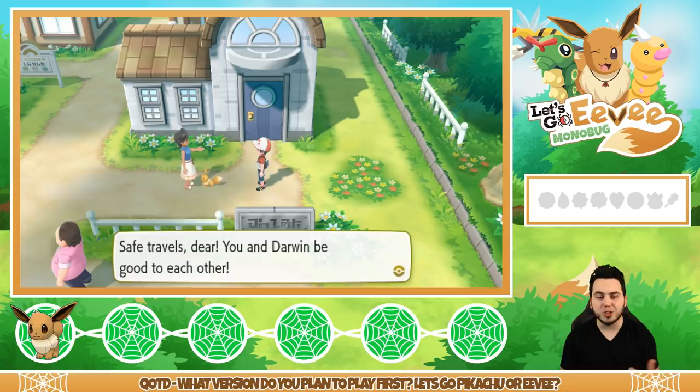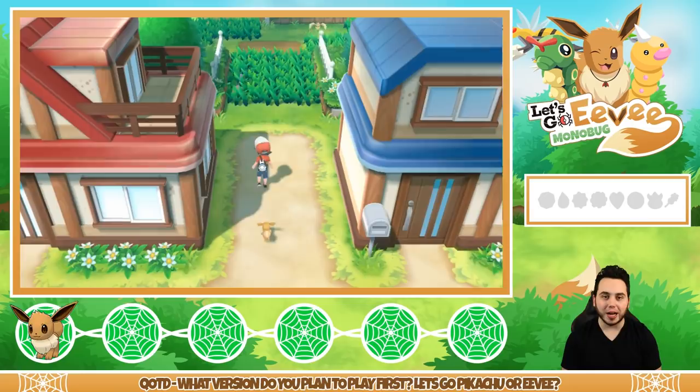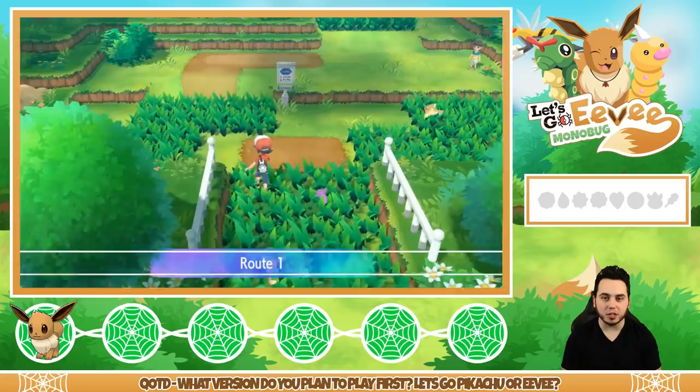We got little Darwin — hang out with us, let's do it! Let's go, Darwin, let's go do the thing. Oh my gosh, look at the Rattata in the grass! I'm like tiptoeing out here. Look at that Rattata chasing me — wow, that's so hype!